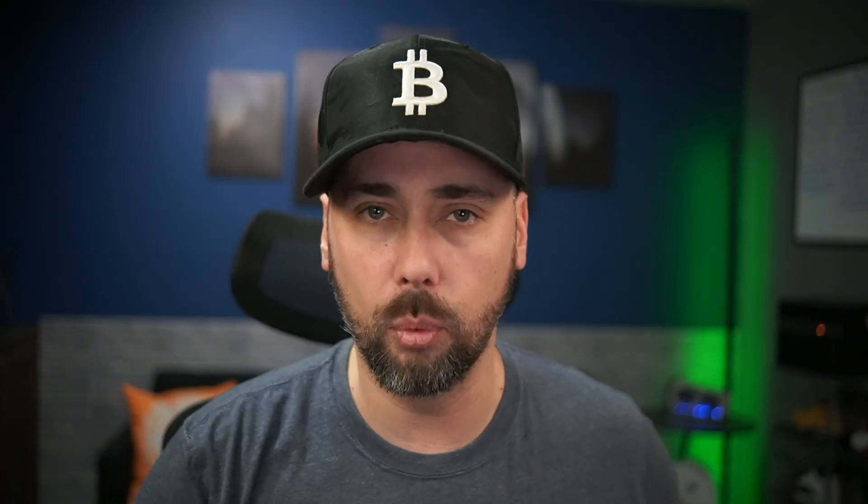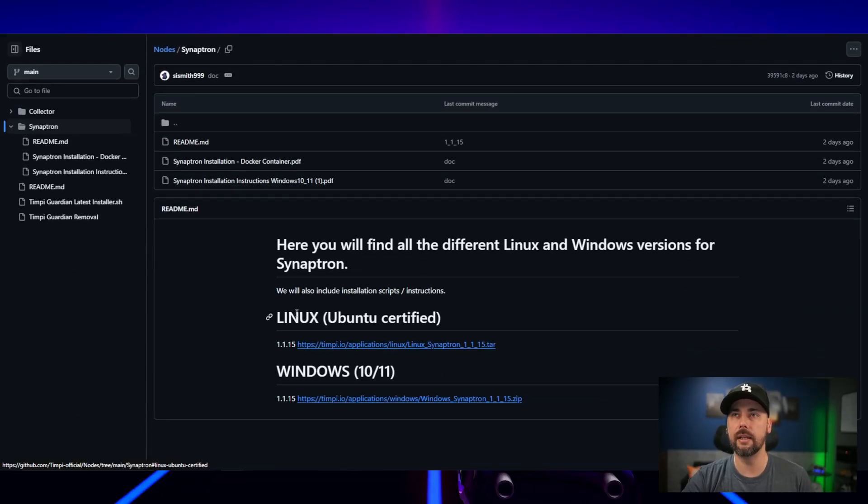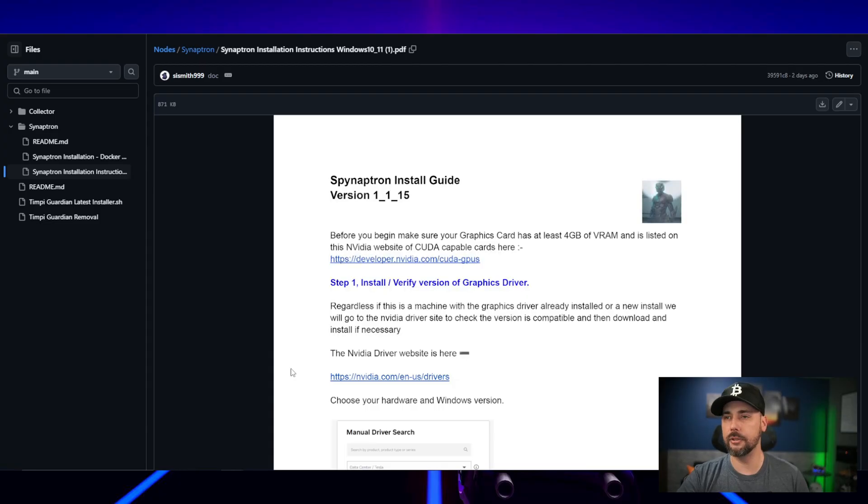We'll be installing on a Windows 10 physical host, not a virtual machine, though if you have GPU passthrough set up in a VM the instructions should be essentially equivalent. First, make sure you have the latest NVIDIA drivers installed. In that same GitHub link you'll find the download link for a zip file for Windows and a tar file for Ubuntu/Linux.